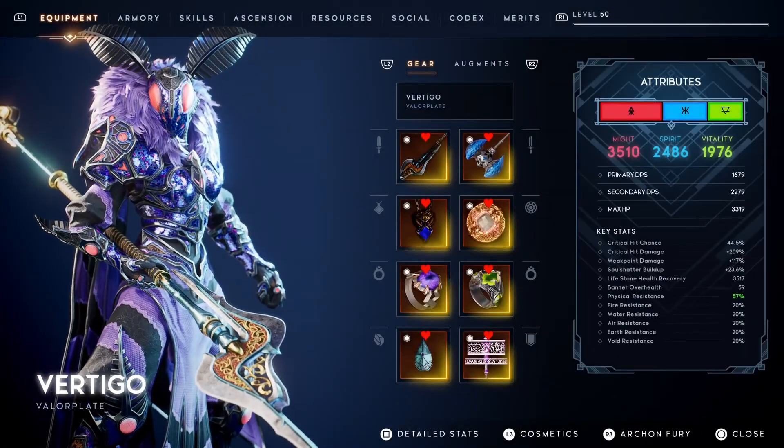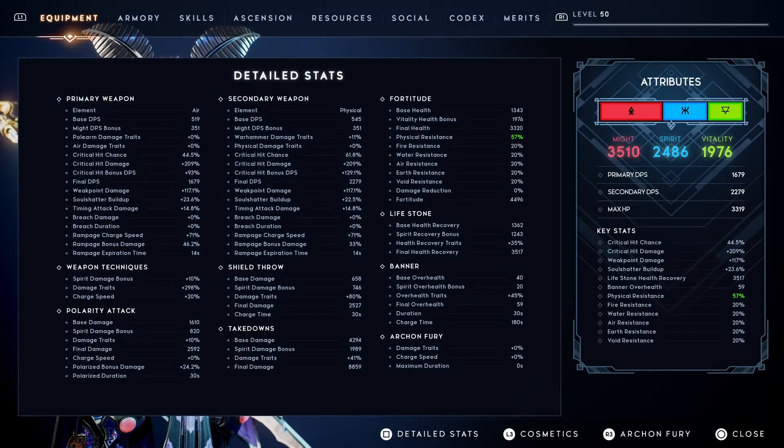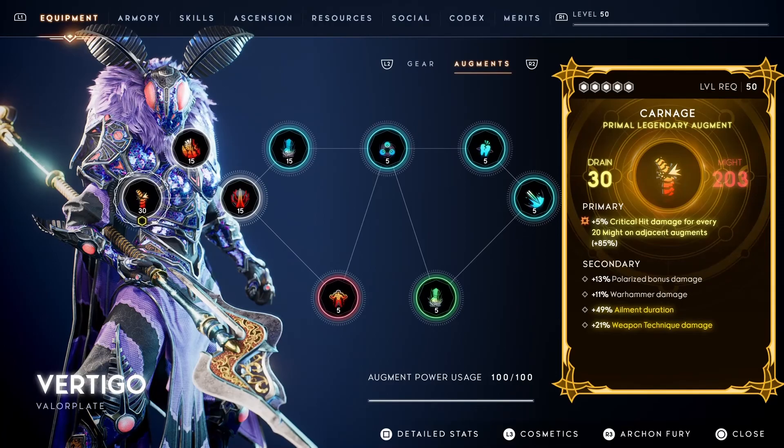The Electric Discharge build applies as much shock damage to enemies as possible. Not only that, the polearm rear shame helps in spreading the shock status. Nothing but shocking damage.